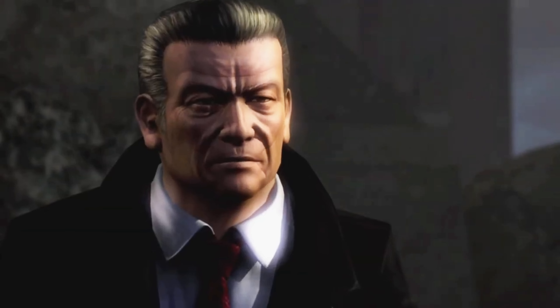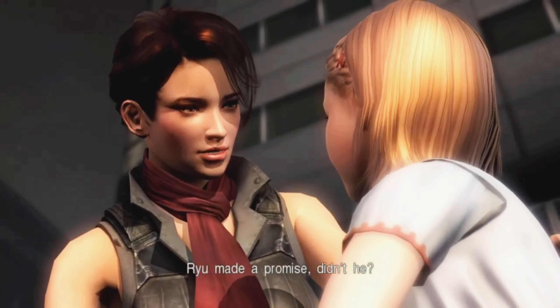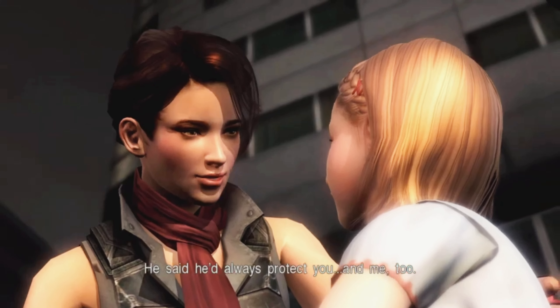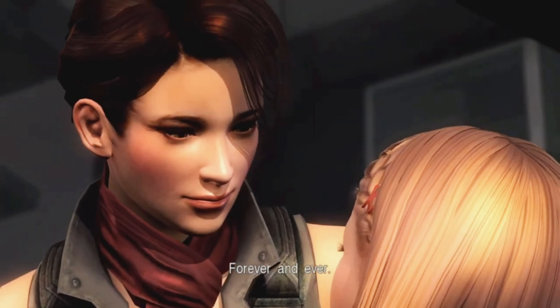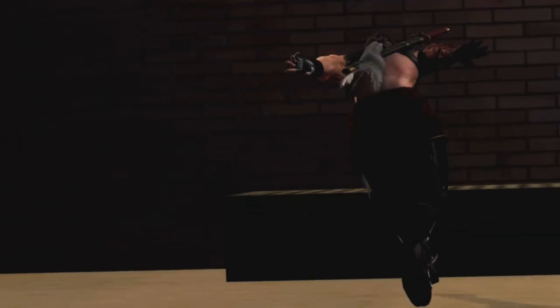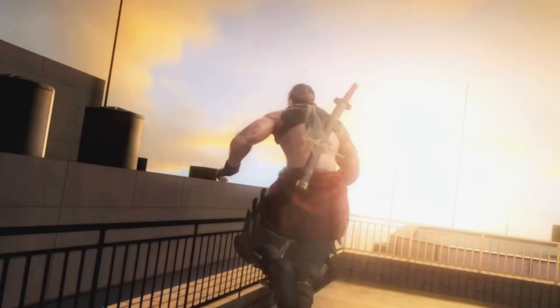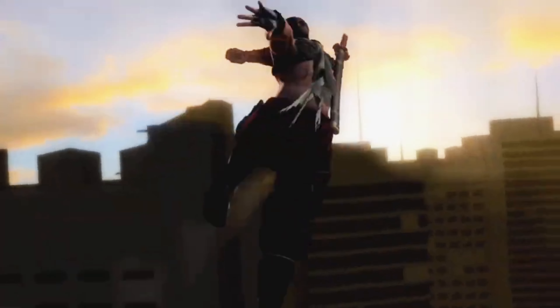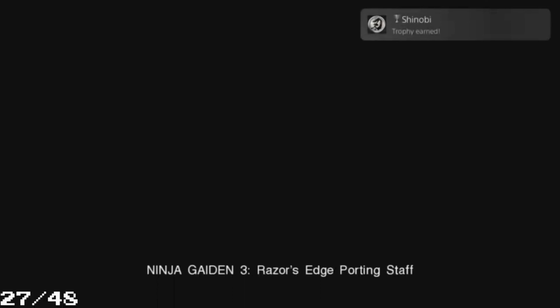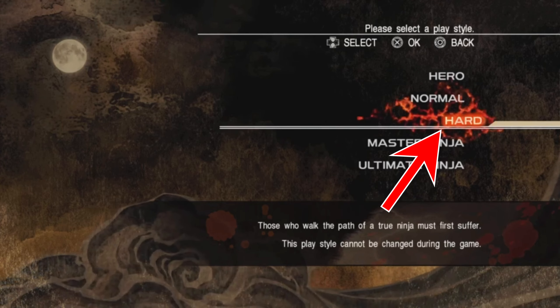We get thanks from a character we saw briefly in the game. We see Kana and Mizuki together again. We see Ryu making his last step, running towards buildings, jumping around like a true ninja shinobi. We get the trophy 'Shinobi' for completing the game one time.